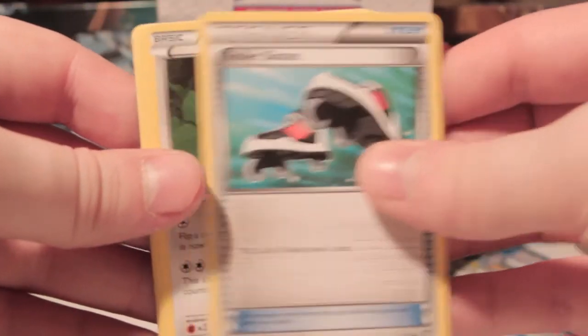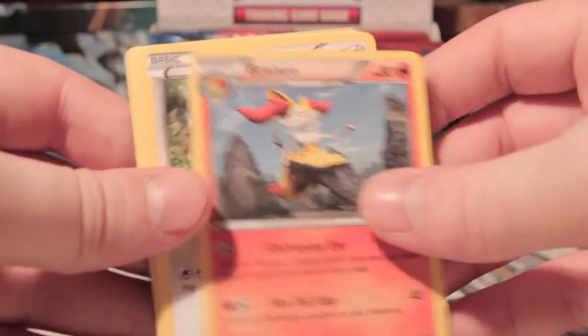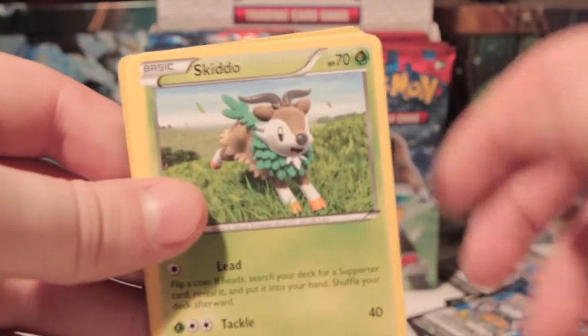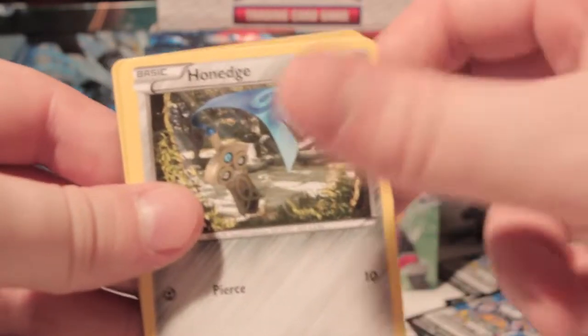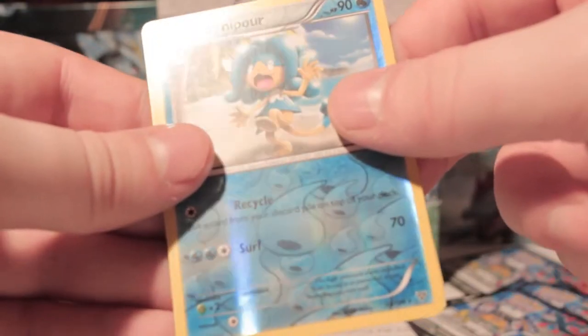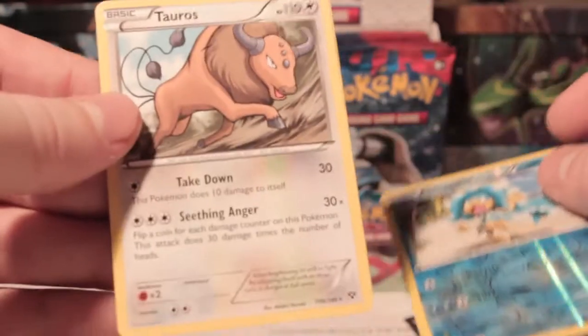Right, we've got Roller Skates, Diancie's Pass, Froakie, Bidoof, Pansear, Skiddo, Honedge, Spoink, Simipour — which is a rare reverse, that's nice — and Tauros for the rare. Not bad.